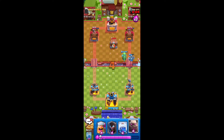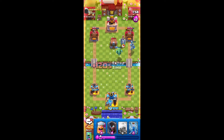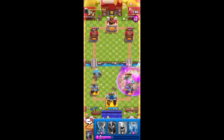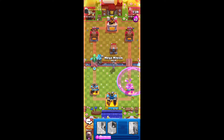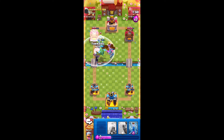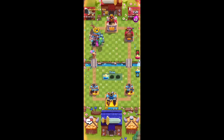We're going to kind of go in here. Hopefully he doesn't go in too aggressively. We're just going to Lightning this, and then Lumberjack. That actually is not good — we're going to leave that alone and go in here with this push. I think we should be pretty free to win this game as long as I Zap this Sparky. I'm going to go back into the King Tower — and he's dead. Good game.